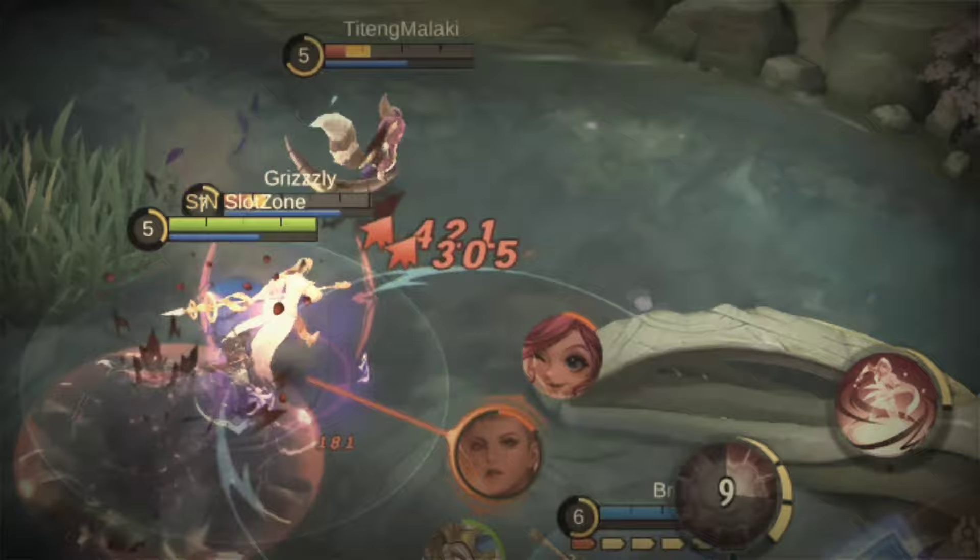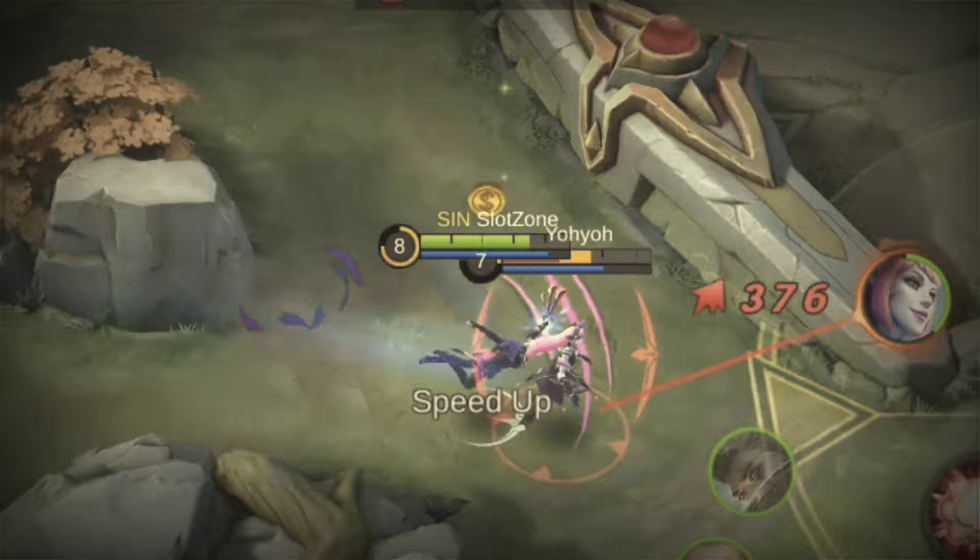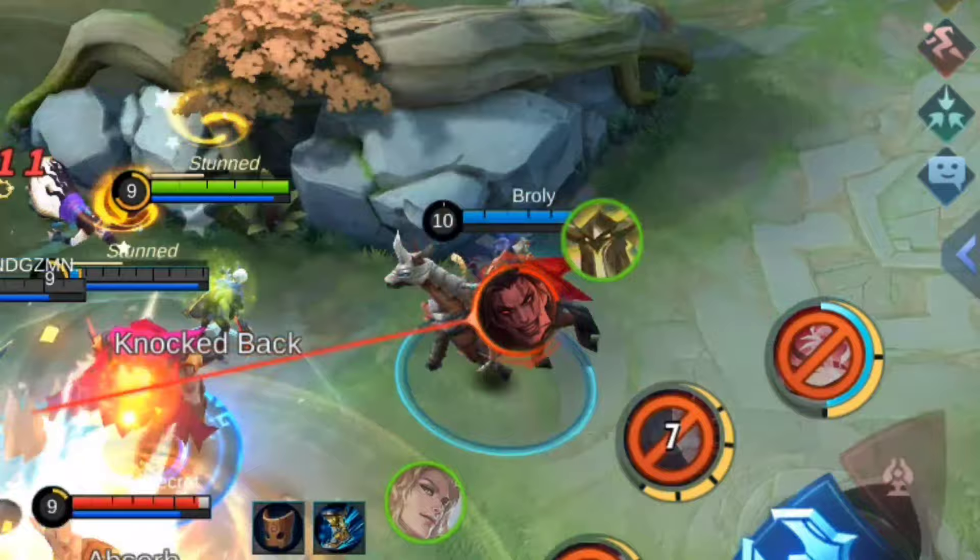Her ultimate lets you trigger her passive instantly. You can cast this twice, but there is roughly a 2-second buffer before you can cast it again. A thing to note is that after casting the ultimate, any damage you take during the buffer time will not remove your passive buff.